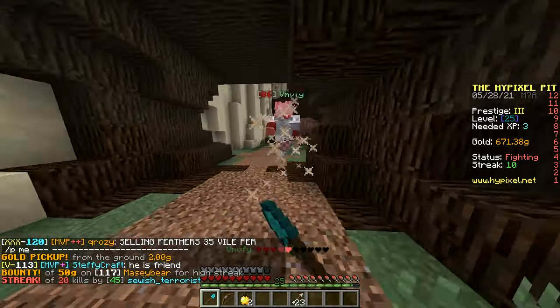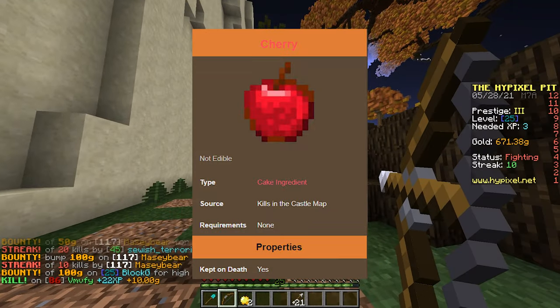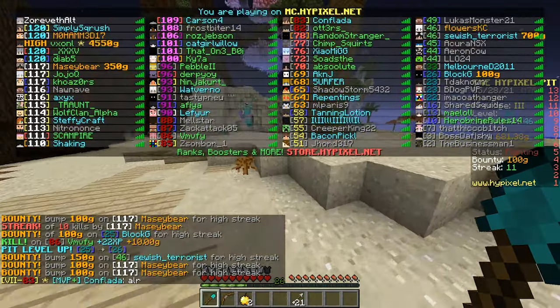First step is getting a cherry. A cherry just kind of looks like an apple, and it's like a 1 in 100 drop on this map. So either you could kill 100 players, or buy it from someone for like 500 gold.